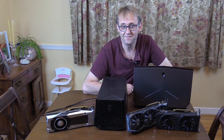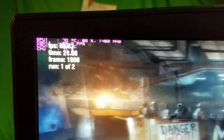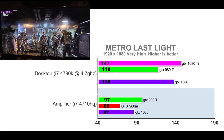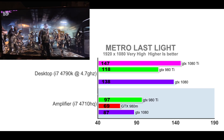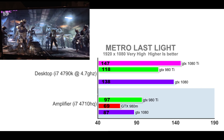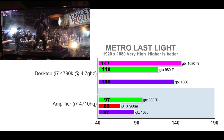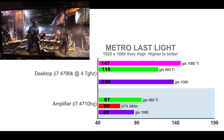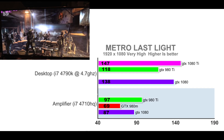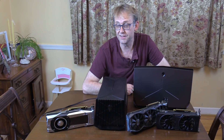Now for Metro Last Light. With the 980 Ti, the amplifier shows 80% GPU and 70% CPU utilization, which isn't too bad, but still shows a 20% deficit versus the desktop. Stepping up to the GTX 1080 helped by about 26% over the internal GTX 980M, but on the desktop it should have been closer to 100%. This calls into question the validity of using a dock when the laptop CPU is such a limiting factor.